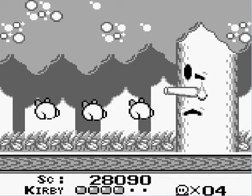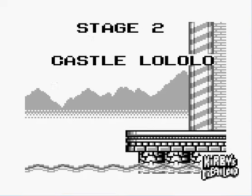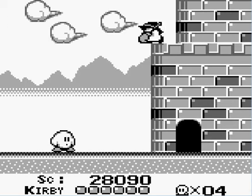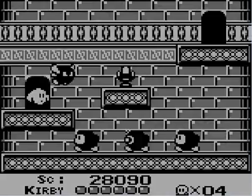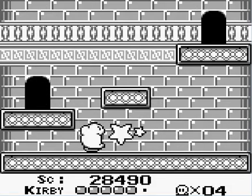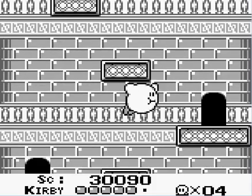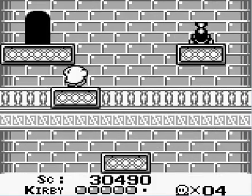We shall fly afar, far enough into level two, which is Castle Lololo. We evade an opponent and we get an item: the microphone. Kirby's horrible singing voice explodes their heads.